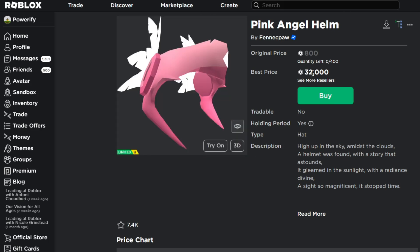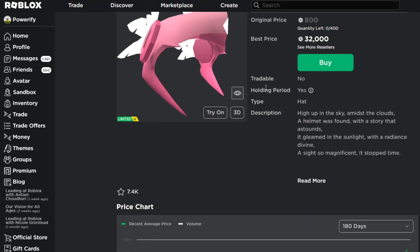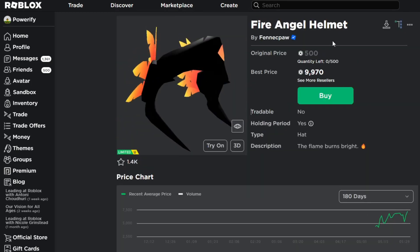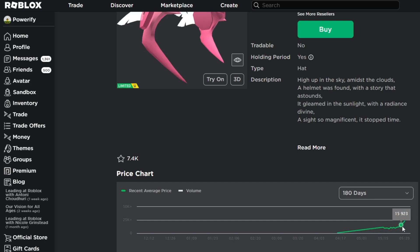This one's selling for 32,000 Robux — that's a lot of demand for a Roblox UGC item. Looking at the sales chart, this item actually does sell for several thousand Robux. There aren't that many Roblox UGC limiteds that sell for thousands of Robux, so this is pretty rare. It's very cool to see that there's demand for this item. As for the Fire Angel Helmet, the demand isn't quite as high, but it's still selling for a couple of thousands of Robux.